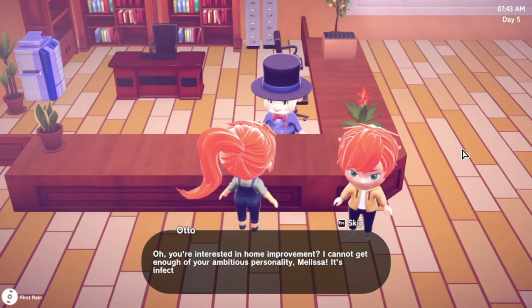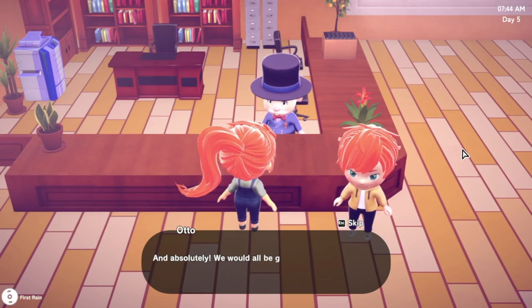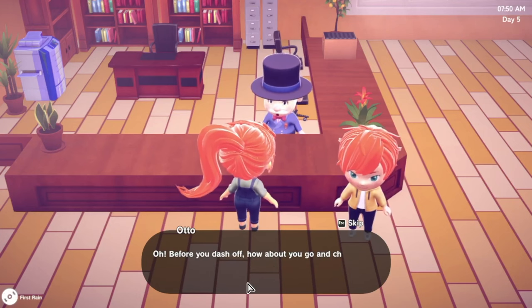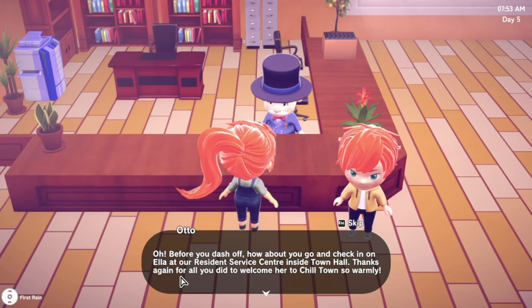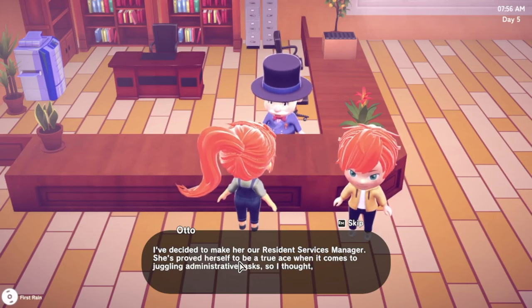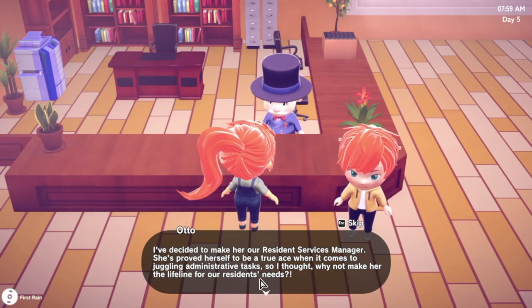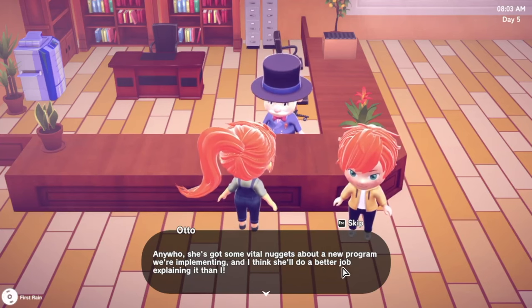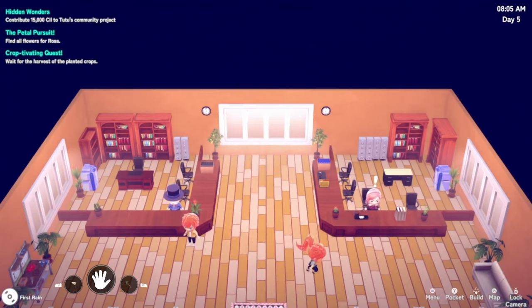Hi mayor, you wanted to see me! Is it possible to upgrade the house I've built? Oh, you're interested in home improvement - I cannot get enough of your ambitious personality! Absolutely, we would be grateful for any additions you want to make to your house - all you need is sufficient materials. With your builder's permit you can build whatever you like. Oh, before you dash off - go check in on Ella at the resident service center inside town hall. I've decided to make her our resident services manager - she's proved herself to be a true ace when it comes to juggling administrative tasks.